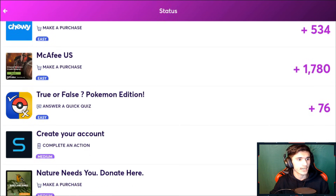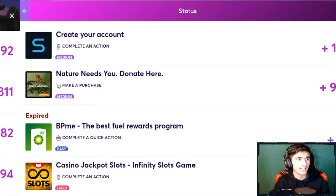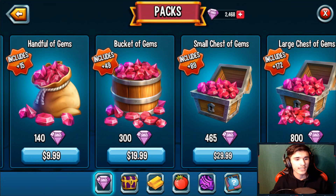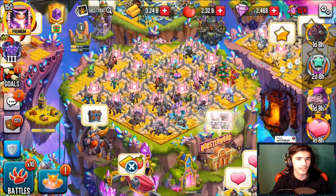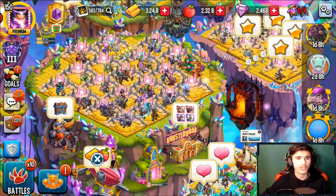Let's head back to Monster Legends and do the math. Normally for $19 or basically $20, you only get 300 gems in the in-game shop — so that's only a third of what you get through this offer. I'd say it's worth it — $20 for 900 gems. You just make the donation, then cancel so no more money is taken from your credit card. You basically only spend $20 for 900 gems.